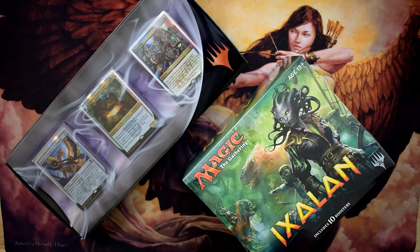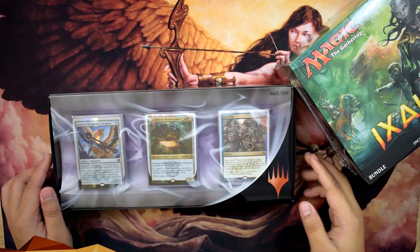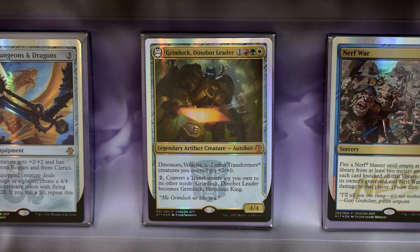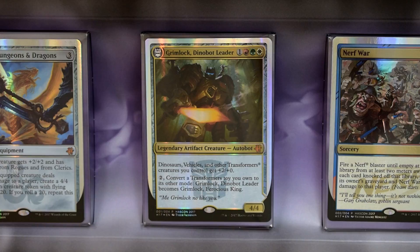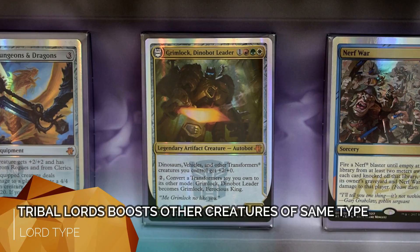You can't collect the dinosaurs without their leader, which is Grimlock. Let's zoom in a little bit for you. Grimlock is the Dinobot leader with Naya colors — red, green, and white. It's a legendary artifact creature with a subtype of Autobot. Its ability is: dinosaurs, vehicles, and other Transformers creatures you control get plus two plus zero, so he's a Lord-type creature.